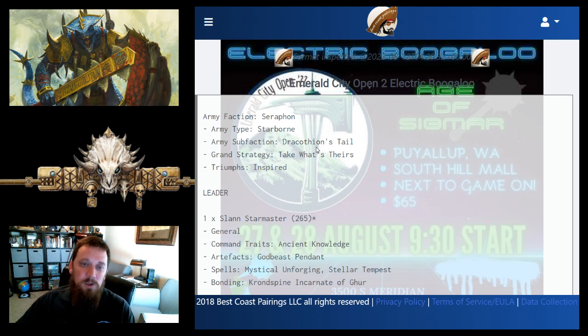In Dracothian's Tale, roughly half your army comes in off the board around your Slan or Astrolith whenever you need it — usually turn one, but not always depending on the board. It's a very strategic sub-faction that lets you pick your target and take them out when the opportunity arises. Grand strategy is Take What's Theirs, which Starborn and Dracothian's Tale can usually execute well.